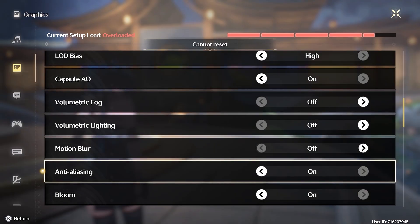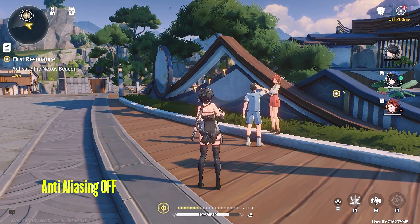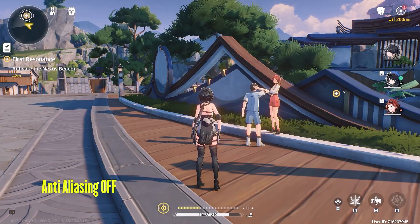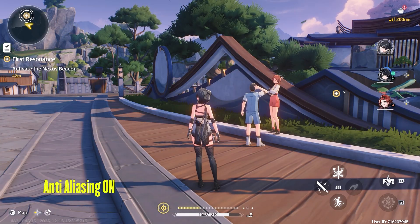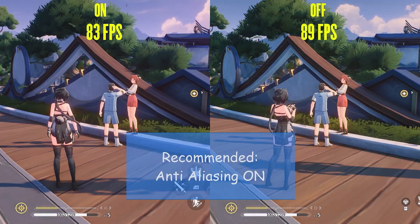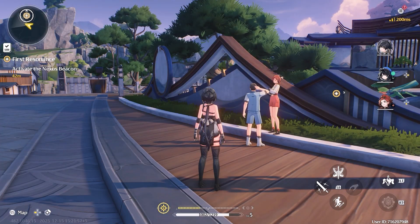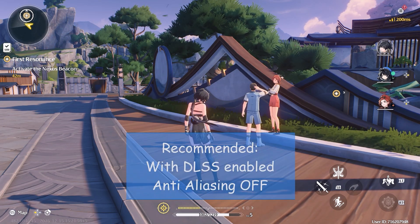The next important graphics setting is anti-aliasing, which applies temporal anti-aliasing — TAA for short — to reduce jaggedness and pixelation in 3D models. As expected, with the setting off you get a lot of pixelation and jaggedness on screen. When enabled, all 3D models will have smoother edges. The off setting gave me a 6fps boost, but I would recommend keeping it enabled, as off looks horrible. Also note that if you are using any upscaler like DLSS, this setting is overwritten, as DLSS has its own anti-aliasing technique — in that case, just turn this setting to off.